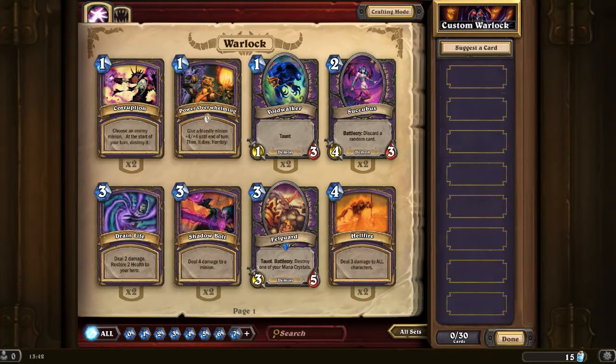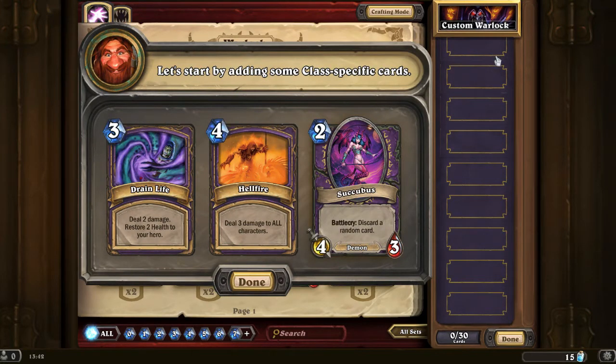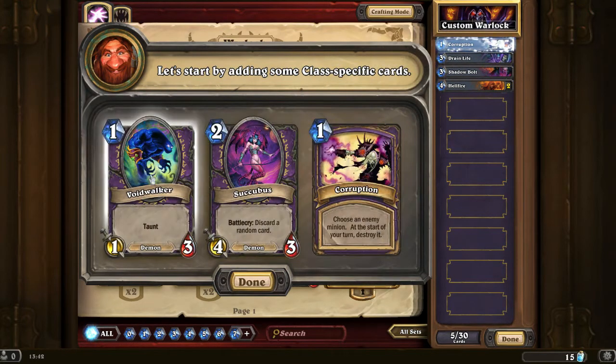No crafting for me but it's a nice little touch. Now if you're not sure what you're doing with a particular character — like I'm not particularly sure with the warlock set — I could just drag and drop like that, or it does have a suggest card method. So we've got a choice of three: drain life which deals two damage and restores two health to your hero; hellfire which deals three damage to all characters; or a battle cry which discards a random card. There's a cost of three, four, and two. I'm going to take two hellfire. I should have taken the void walker there.